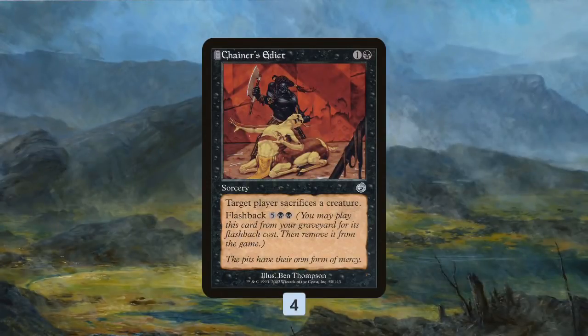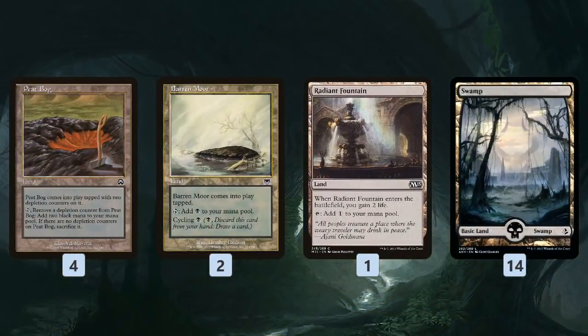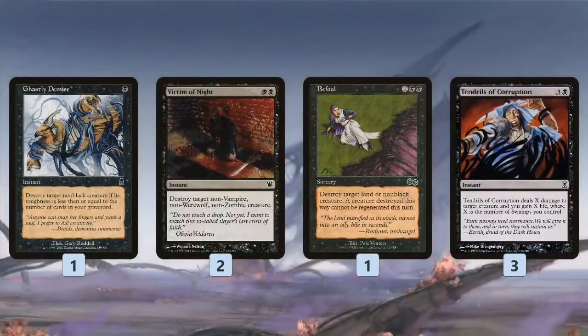Chainer's Edict gives us a little bit more removal. For the mana base, Peat Bog is an important ramp spell for turn-two land destruction, Barren Moor gives us some cycling, Radiant Fountain provides a little life gain against aggro, and then a bunch of swamps.